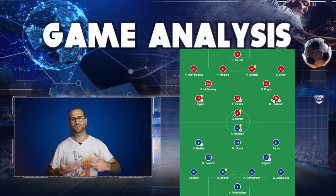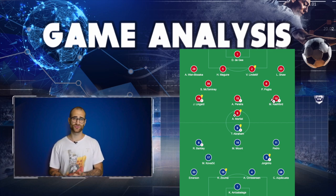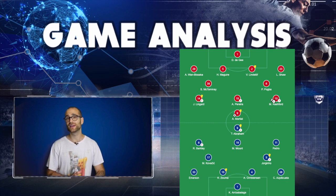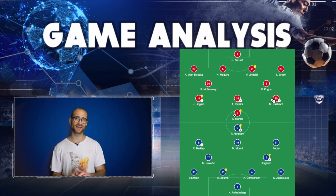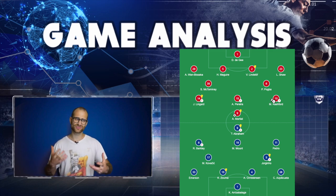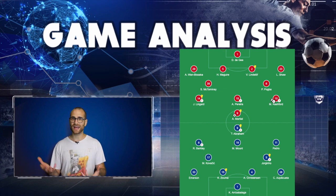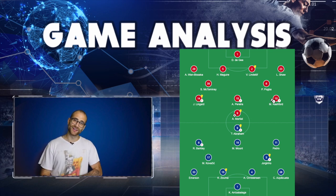Up to the 30th minute, Chelsea are losing it a little in midfield, and this is where I started to think the 4-2-3-1 was not the right approach. Chelsea should be dominating midfield with the players they have and they are not. Pedro is showing industry running up and down but he's broken down a few attacks — a bit too frantic, ending decent offensive passages of play.